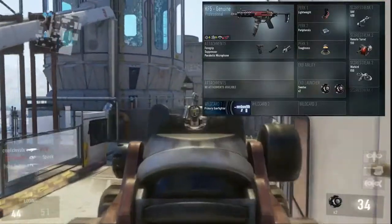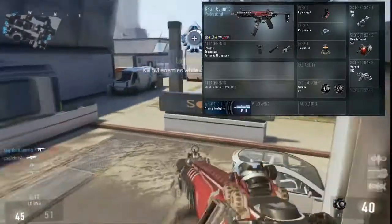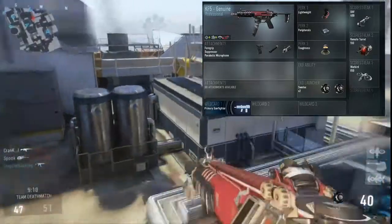My three perks are Lightweight, Peripherals, and Toughness. My exo launcher has two Stem Techs. I do not have an exo ability and I do not have a secondary gun — I believe I do not need those for this type of class. For my wild card I have Primary Gunfighter, which allows me to have the third attachment.